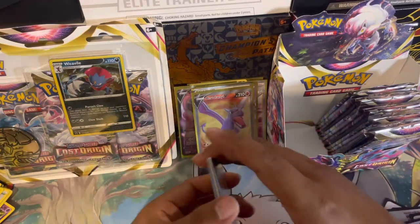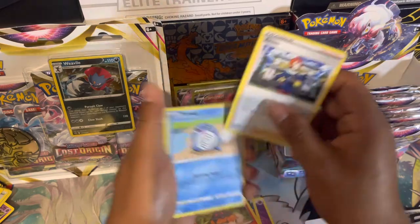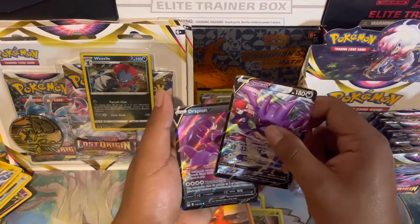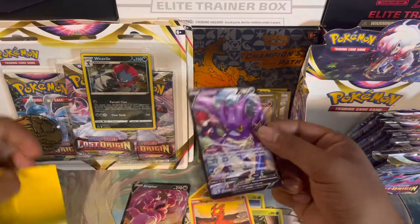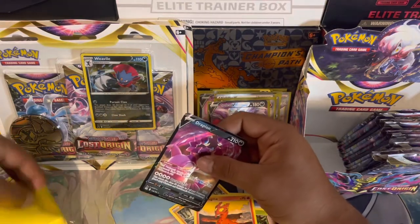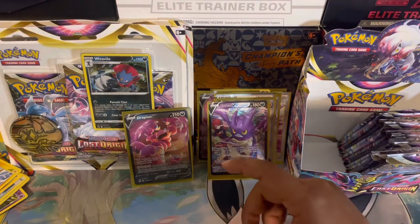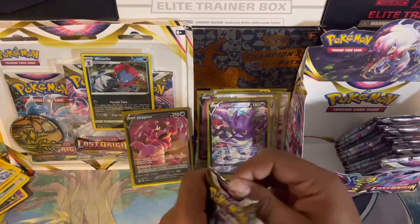Four to the front — we have another hit! Psychic energy, Melony, Torkoal, Arrokuda, Poliwag, two Oddish, Growlithe, Slugma, and we get a Crobat V. I believe we pulled this last weekend — into the Drapion V! Check that out — a textured card. I do wish it was a little more variety because doubling up sucks, especially on a harder card to pull. But it's part of the game. Let me move some bulk so I don't knock it over.